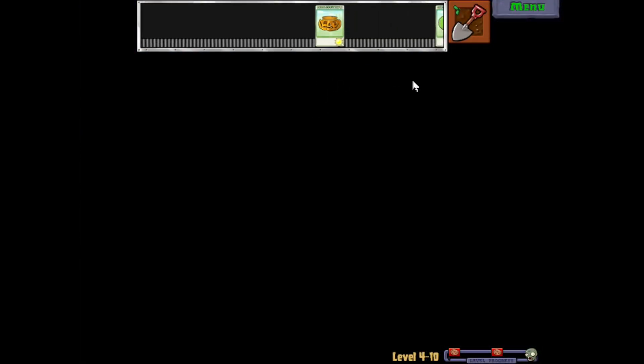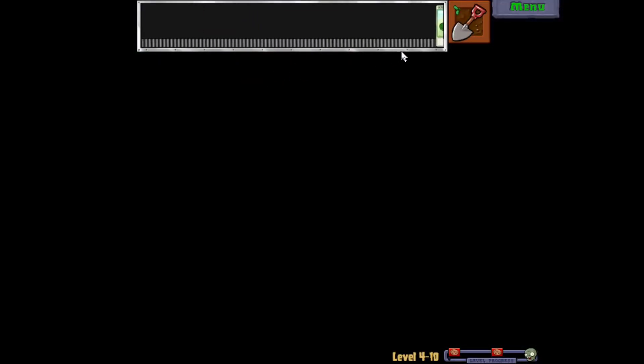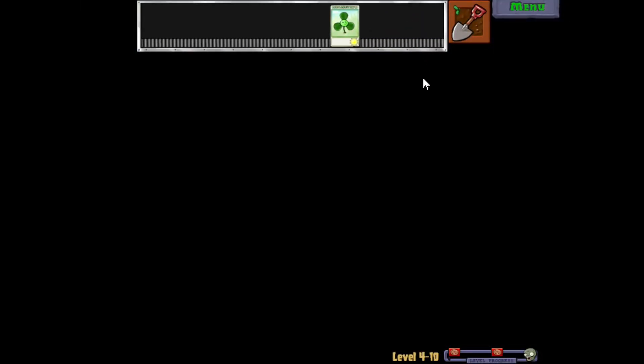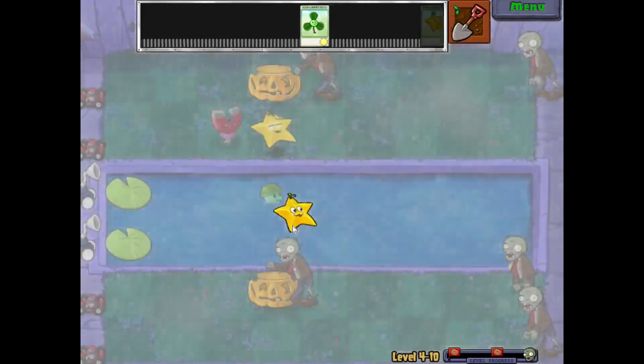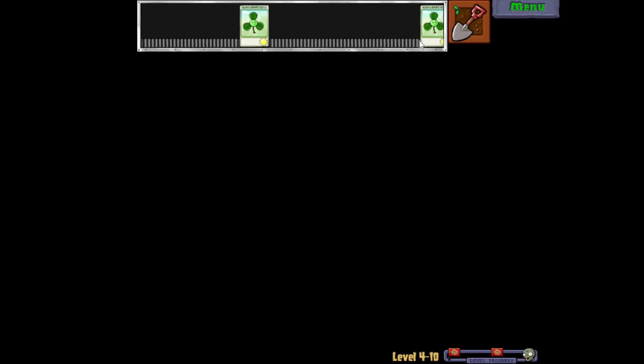I really wish I would get something to deal with the enemies on the ground here. We got a Starfruit — that's cool. I'm just gonna put a Pumpkin there. Blover — that's not gonna help, man! I don't need a Blover here. Pumpkins, just to stall them, if nothing else. Starfruit can hopefully take care of these guys.